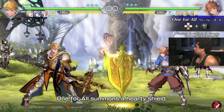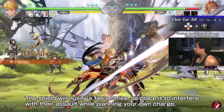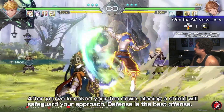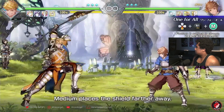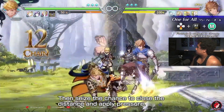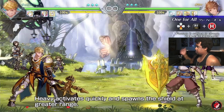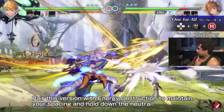I've got to remember that — note about the advantages he gets, because his regular R1 is safe too. One for All summons a hearty shield. The shield will nullify a foe's strike, so place it to interfere with their assault while planning your own charge. I wonder how long the recharge rate is. Placing a shield will safeguard your approach — defense is the best offense. Medium places the shield farther away; combine it with a poke from mid-range to dampen options. Heavy activates quickly.